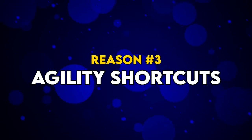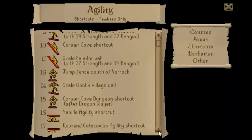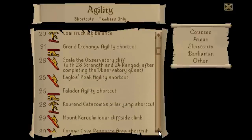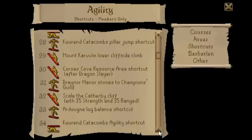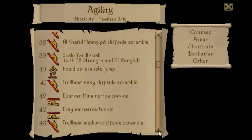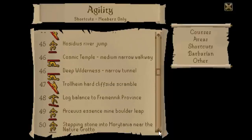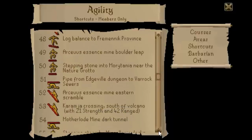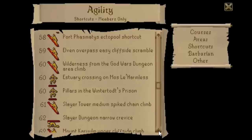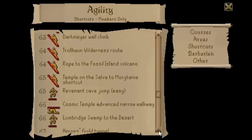The third reason is agility shortcuts. From level 5 all the way up to level 89 you can unlock shortcuts throughout the world of RuneScape, and these shortcuts are a godsend. The biggest reason is to get where you're going faster. At level 60 you can use the Wilderness God Wars Dungeon area climb, which is great for escaping PKers. Level 61 is the Slayer Tower medium spike chain climb, letting you quickly reach the aberrant spectres, gargoyles, or the third floor.